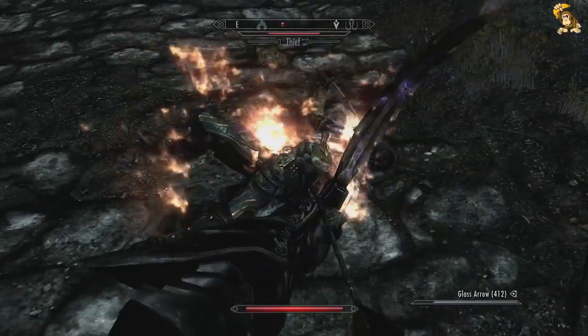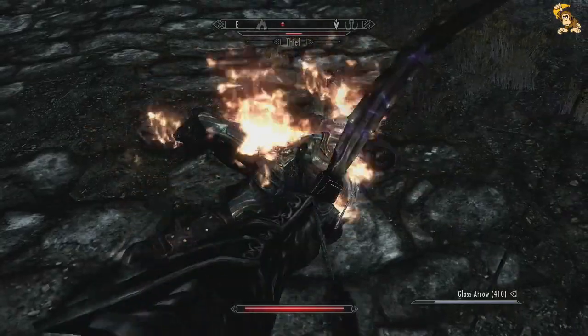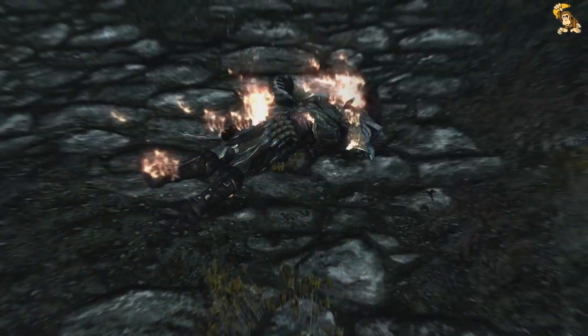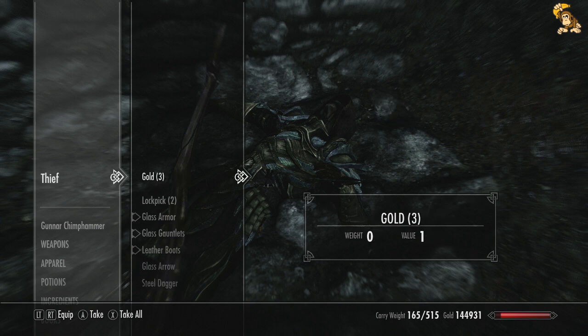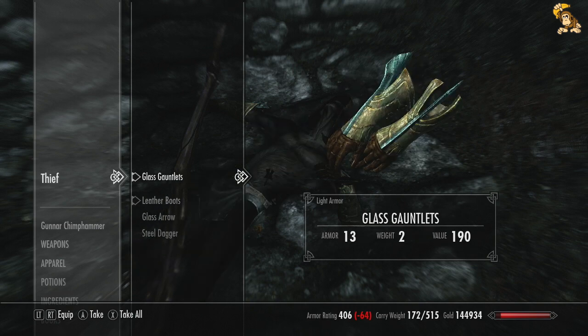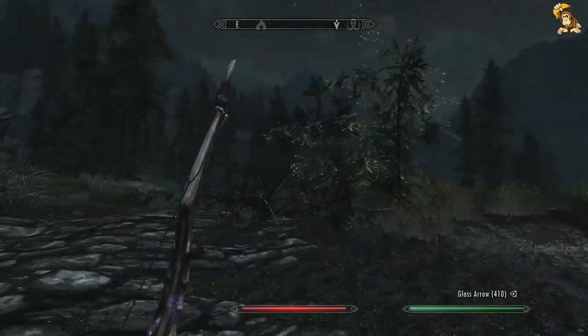Got some nice glass armour, actually. Which is going to be ours soon. There we go. That's what you get for trying to rob me. So let's see what else he had - a flawless diamond. Not as much gold so he's not that successful. We'll take all this lovely glass armour and be on our merry way.